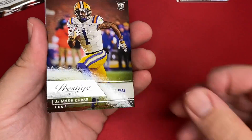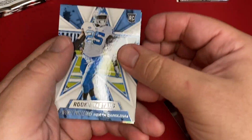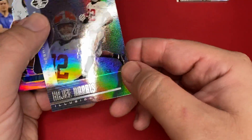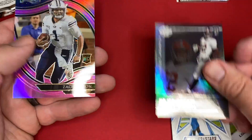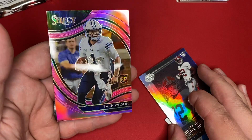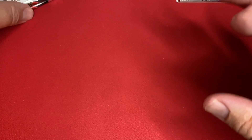There's Terrace Marshall. Jamar Chase. Javante Williams. There's a Zach Wilson. And Najee on the Illusions — I really like the look of the Illusions cards. And a pink Select Zach Wilson. That is sweet right there.